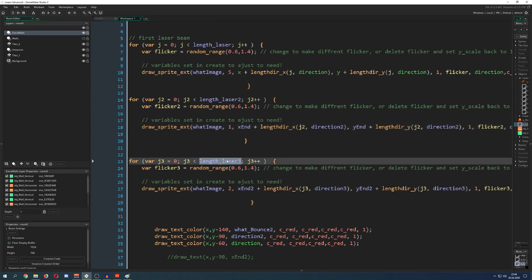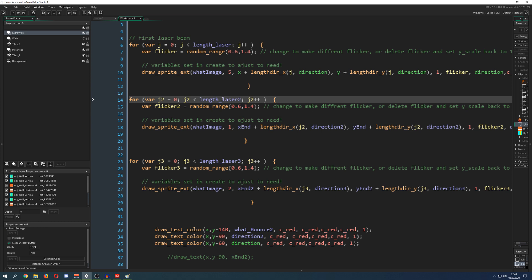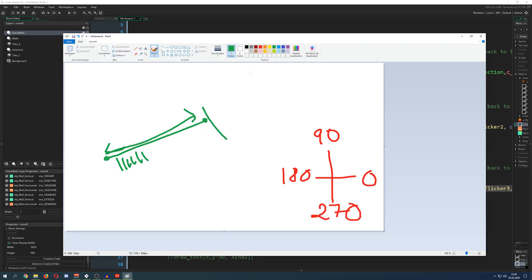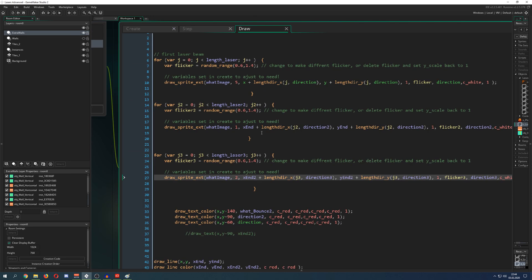We also have laser_3_length and laser_2_length, and 'x_2' is the second endpoint. So laser one hits something, then laser two goes from that point and we have a second endpoint, from which we create the third and branch off again. These endpoints define the length and allow transitioning to the next laser.